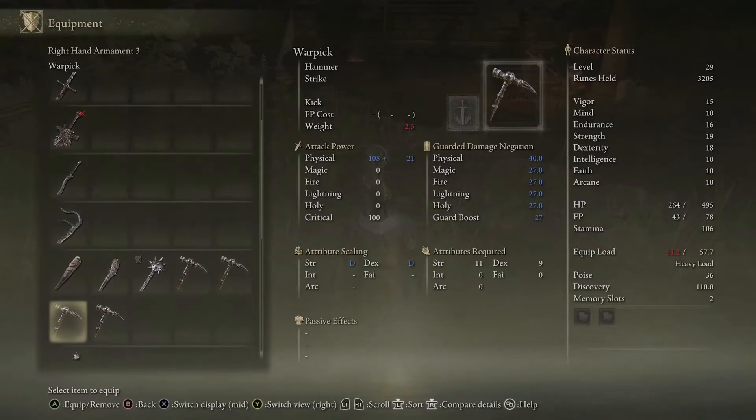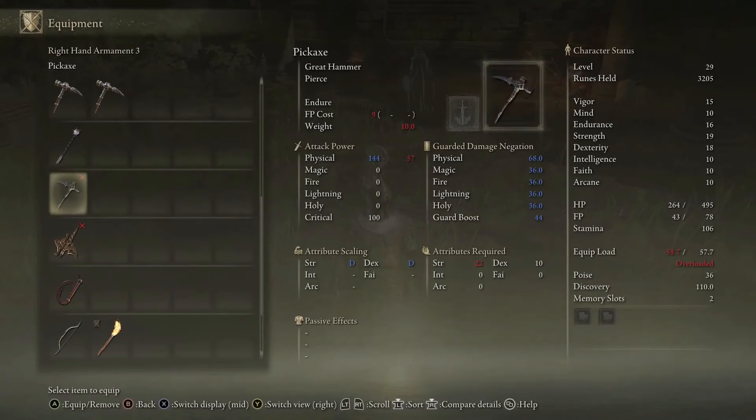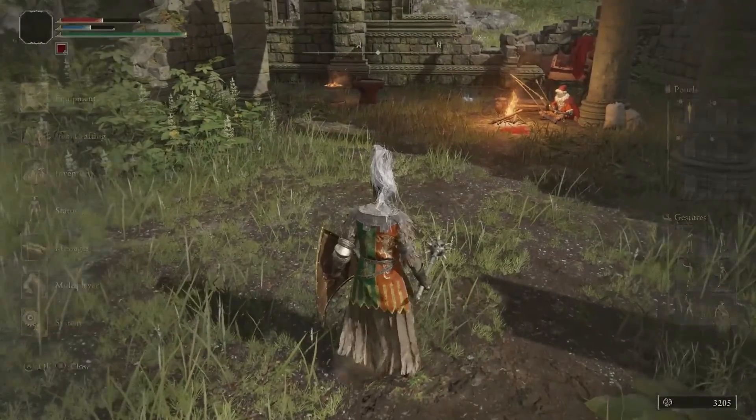You just need to get that damage ticking down and then get enough hits in to keep the bleed proc going. Hopefully your summon is still alive and can aggro the boss for a bit while you get away to a safe spot, and then it's just a matter of avoiding the boss. That's going to win you the Golden Halberd.